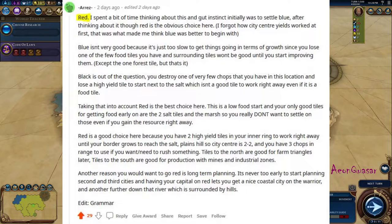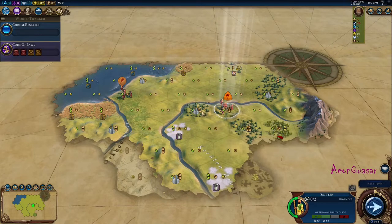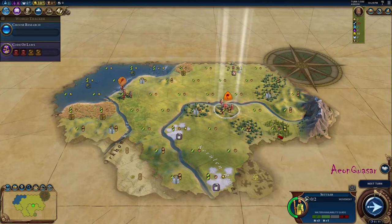Eres says red as well. He spent a lot of time thinking about this — initially he wouldn't settle for blue, but after thinking about it, red was the obvious choice. Blue isn't very good because it's too slow to get things going in terms of growth, and you lose one of the fluid tiles. Black is not completely out of the question — it's still a good settle. I mean, you do lock off some space right away, but you still have access to food right away and the possibility to create a quick decent campus re-roll, though that's not really the point of this quest.